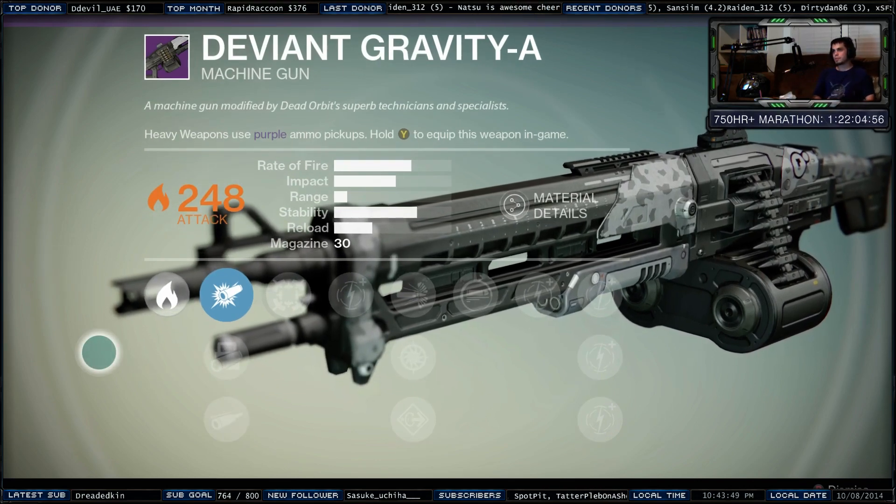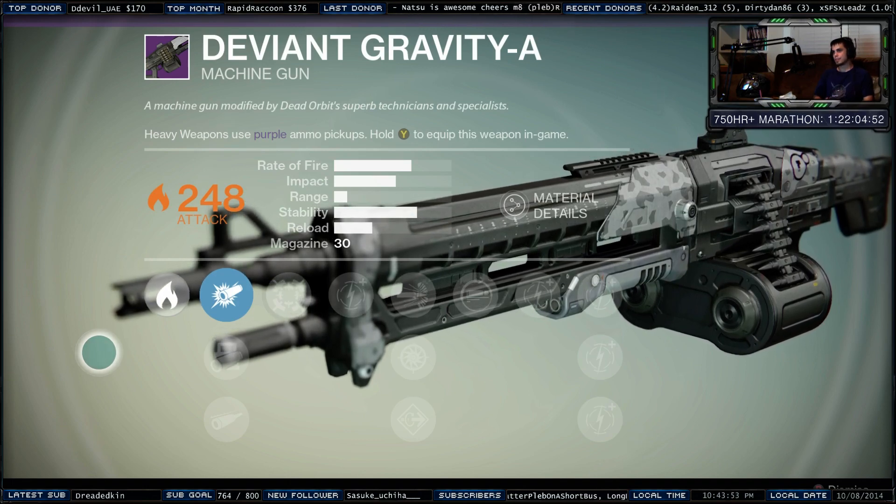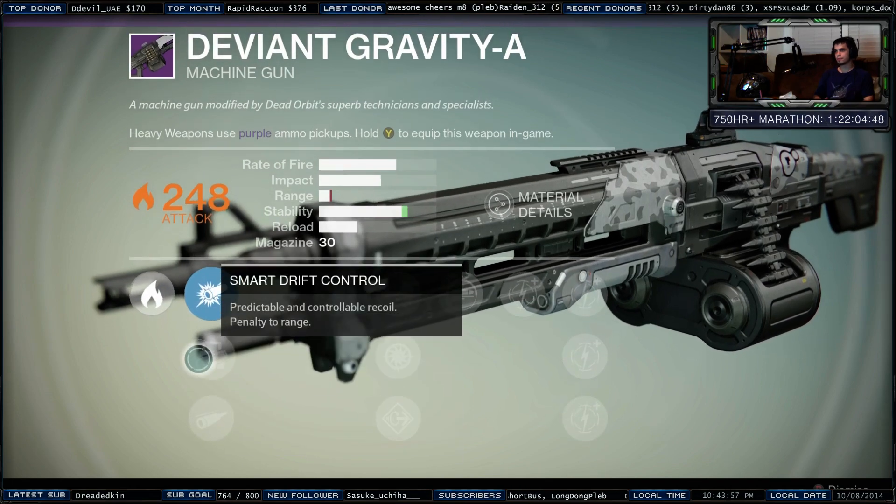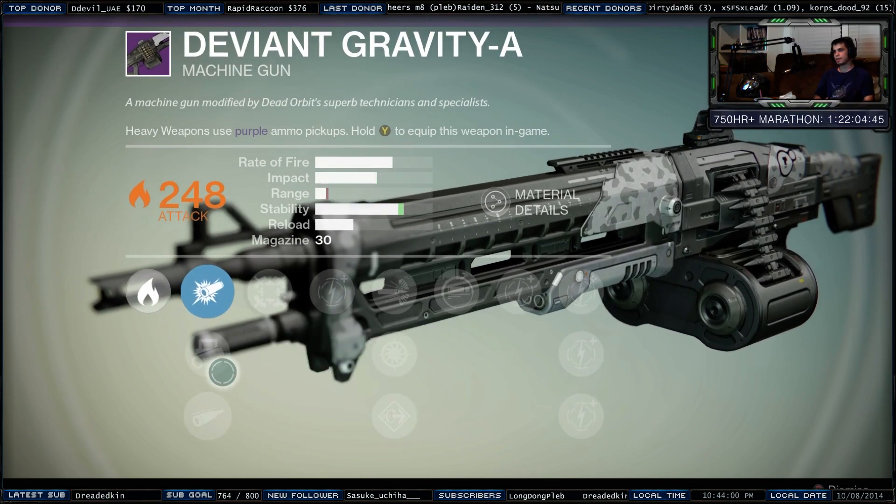Just leveled up our Dead Orbit and we got this legendary machine gun called the Deviant Gravity-A. Solar damage. It's got three different barrels. This one drops the stability a lot but doubles your range.